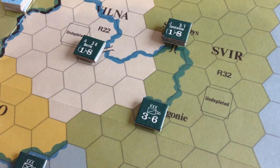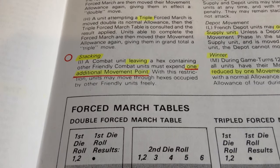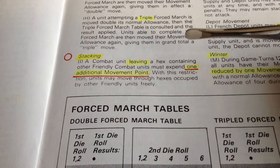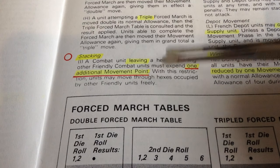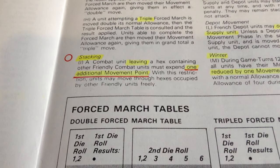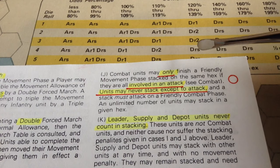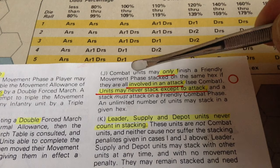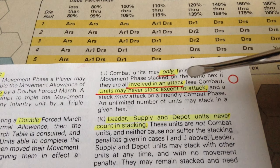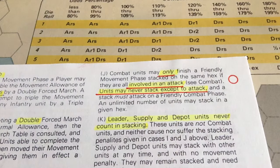To clarify, I'm talking about the Grand Tactical Hex Grid version of the game. Here's the rule that I missed — now it's easy when you highlight and underline it. It said stacking: a combat unit leaving a hex containing other friendly combat units must expend one additional movement point. I had remembered that. But here's the critical one I missed — Rule J: combat units may only finish a friendly movement phase stacked on the same hex if they are all involved in an attack. Units may never stack except to attack, and a stack must attack on a friendly combat phase.